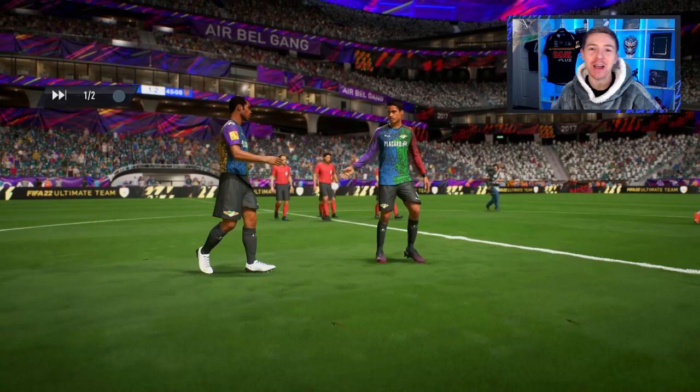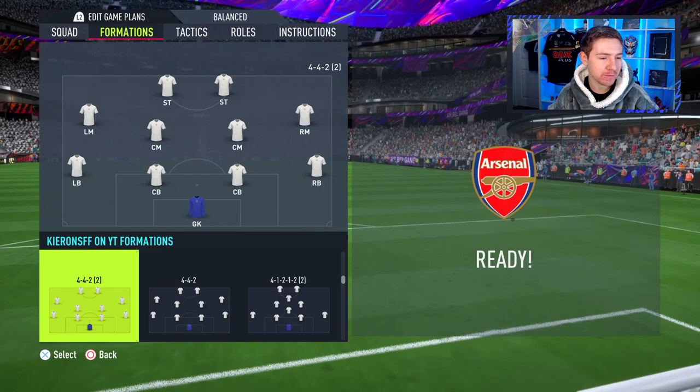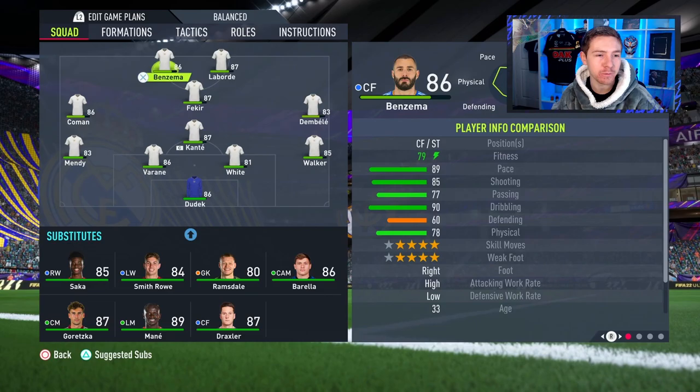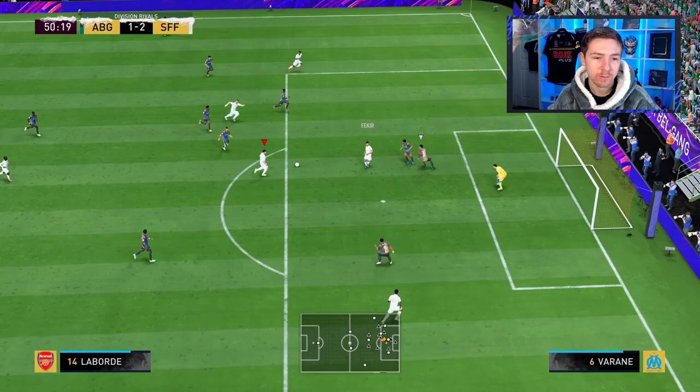2-1 up at the break. Our shot accuracy has taken a battering because of those shots not being on target, which is a shame. But at least with one of them it deflected and we got a rebound. For the second half we'll switch to the 4-1-2-1-2 and put him on the right side so we can go for some whipped-in finesse shots.